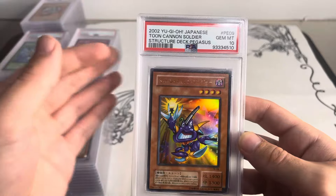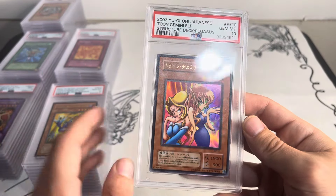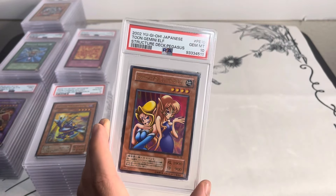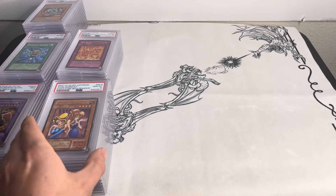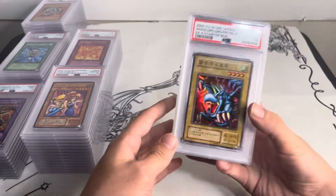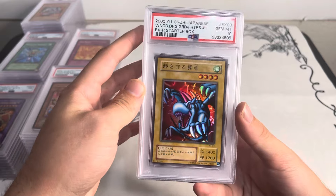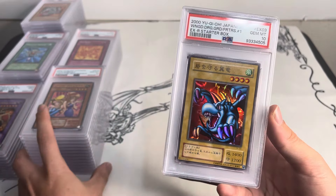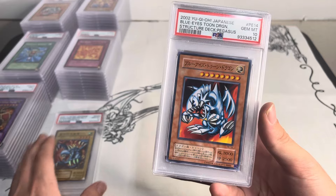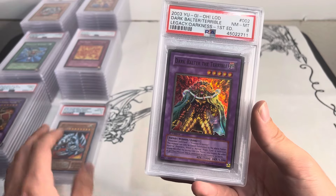There is some OCG stuff in here — I thought this looked really cool. This is 2002, so this is as old as LOB first edition. Toon Cannon Soldier and Toon Gemini Elf — really like these Japanese cards, they look really nice. This is the Japanese version of Starter Deck Pegasus; they got some really cool holo Toon cards. Their starter decks were stacked back then — multiple holos, good looking holos. This is the EXR starter box from 2000 — older than any TCG Yu-Gi-Oh card — and it's PSA 10. Then we got the Blue-Eyes Toon from Starter Deck Pegasus.